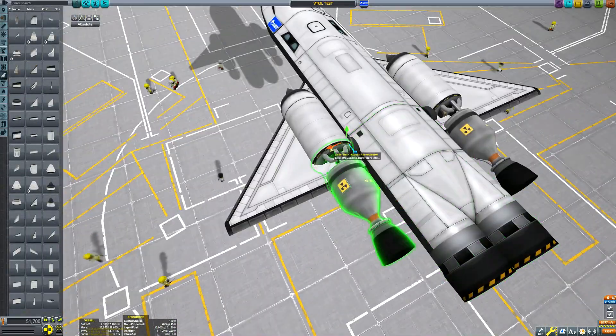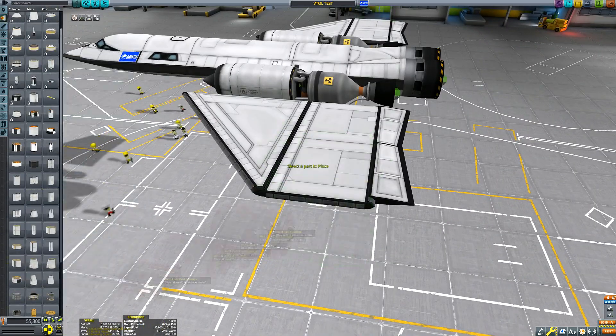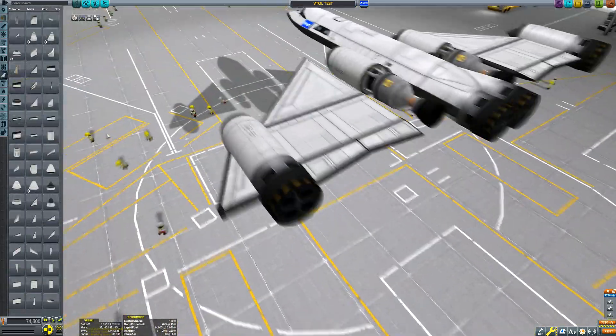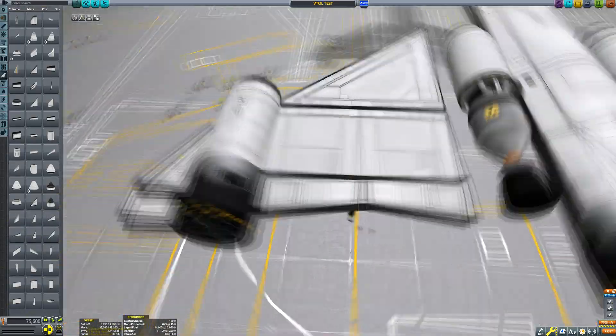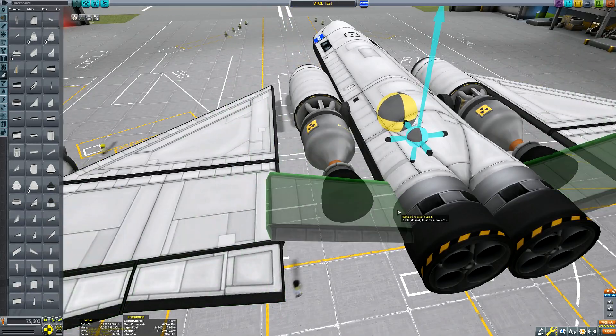Now you can see me building it here. When it came to designing the craft, I first had to decide what the function and capability of it would be. The first decision was whether or not it should be terrestrial, i.e. incapable of reaching orbit without assistance or not. I hope you support my decision to make this thing a single staged orbit craft, as those are much cooler than normal aircraft.